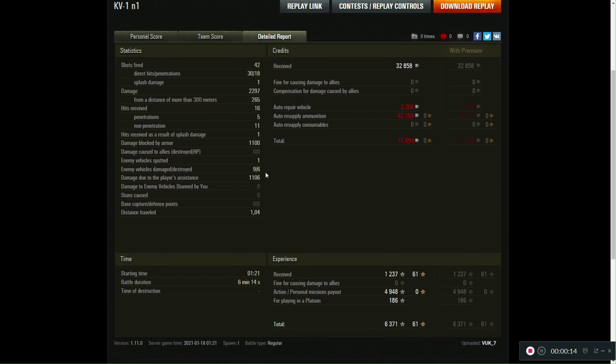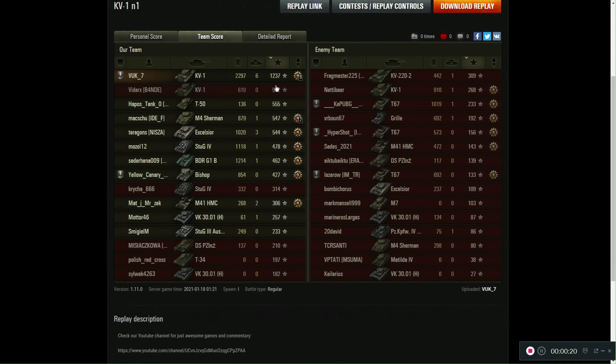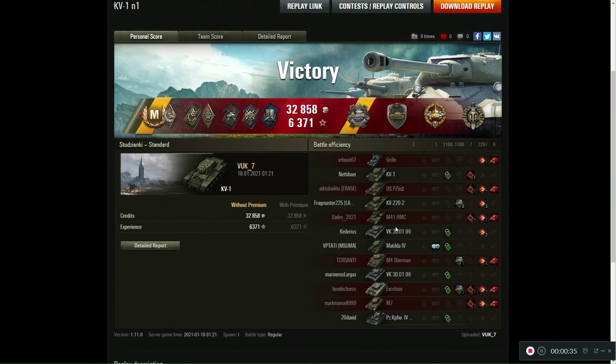We lost 11,000 credits. 42 shots fired, 30 on target — that is very good accuracy for a heavy tank. 9 tanks damaged and we killed six, all in six minutes of playing. 1,237 base experience, six kills first in that, 2,297 HP of damage — played far better than anyone else in both teams. One tank spotted. We got Top Gun, High Caliber, Steel Wall, Pascucci's Medal, Shellproof, Patrol Duty Duelist, Bruiser, Spotter, and my first mark of excellence on this tank. I am very close to the second one.